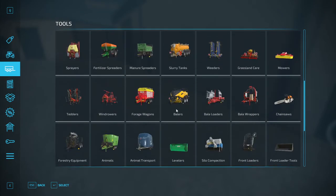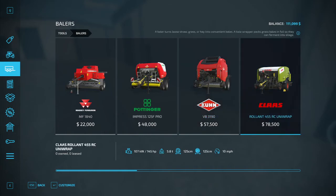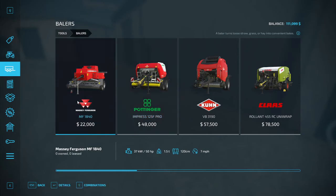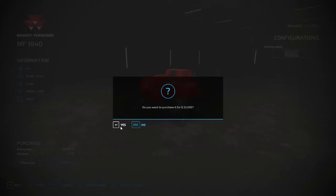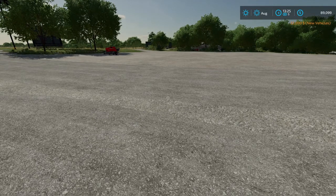We need to get this. I'm going to start out with a small one and buy it outright — that's what I'm going to do. So let's get that one. It says details or combinations. Alright, we're going to buy this. Should be good.